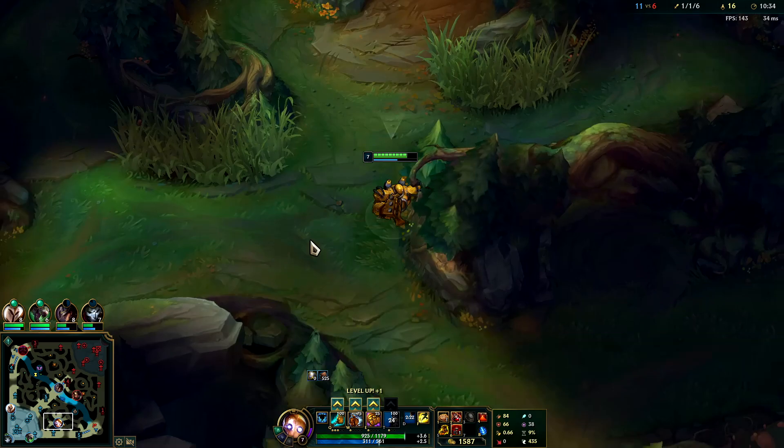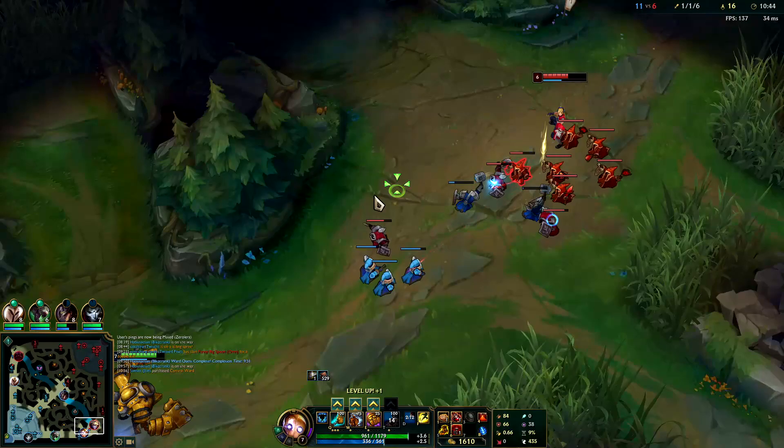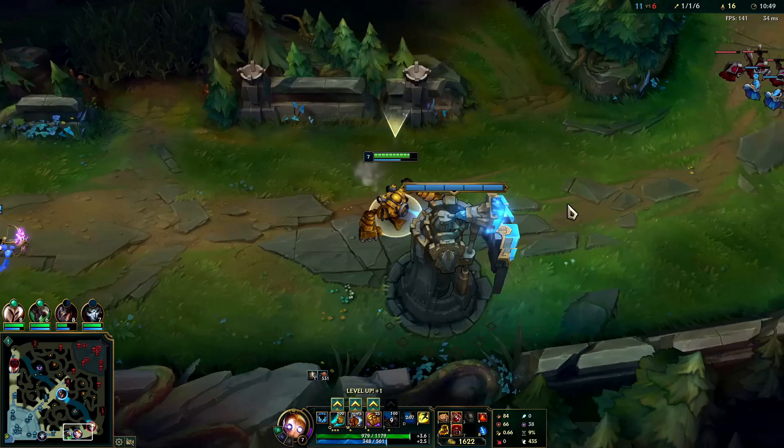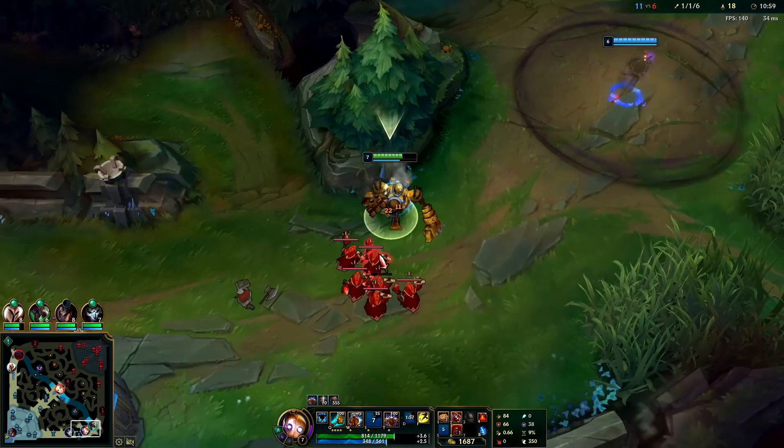If you guys do want to hyper carry on the melee support, I would recommend Blitzcrank right now - he has one of the best win rates and pick rates. If you are still trying to figure out the game and you're really new to League, I would recommend playing more passive, easier supports like Soraka - they get a lot higher value without having to analyze the map because you can just stay in lane and scale for free.